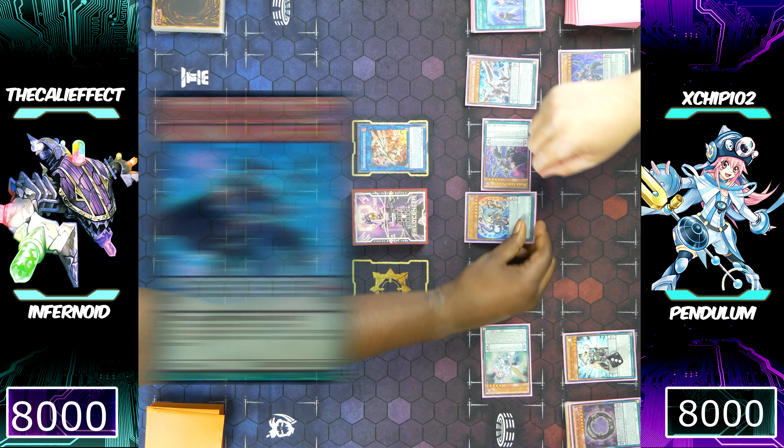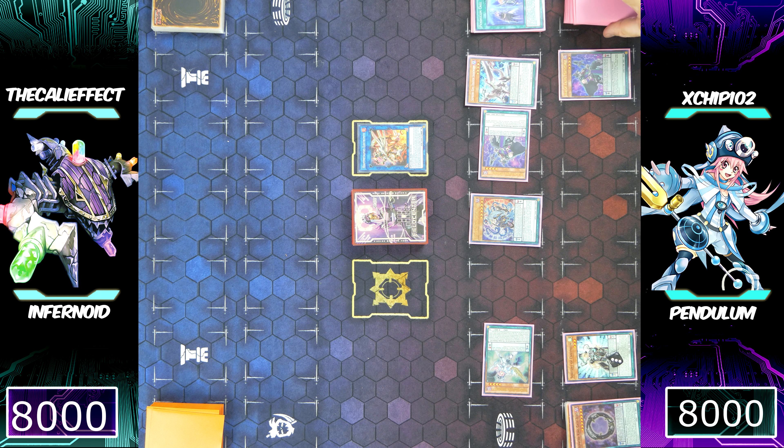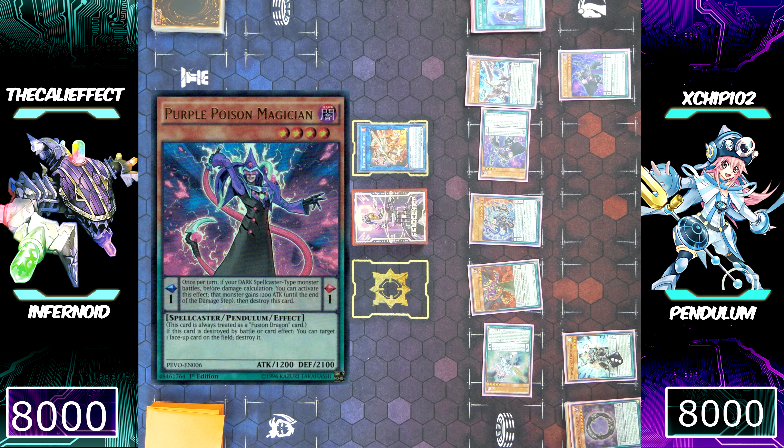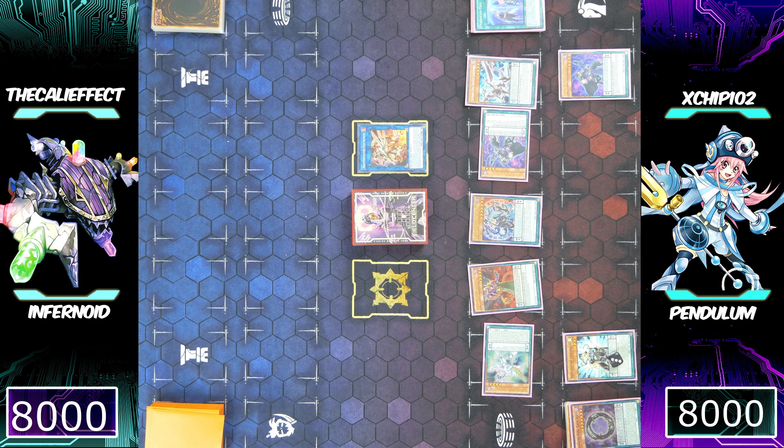Chip follows it up by special summoning Black Fang Magician. Now he'll be able to trigger the effect of his Harmonizing Magician. You might be wondering why the Mythical Beast Jackal King moved — when special summoning from the extra deck, the same rule still applies: you can only special summon monsters from the extra deck to where a link arrow points, or to your extra monster zone.